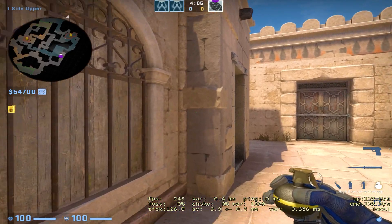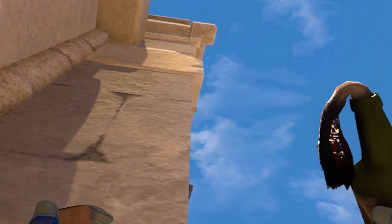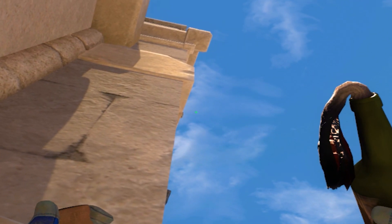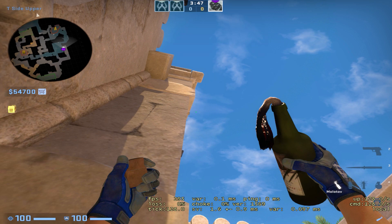Now let's deal with the rifle. You wanna come into this corner with a Molotov and look up to the wall — look for this little bit on the wall. Then what you wanna do is aim right, more diagonally, like shown here. Now for the movement part: you wanna come out of this corner, stay in the same lane, and hold W.